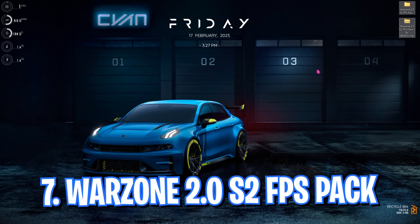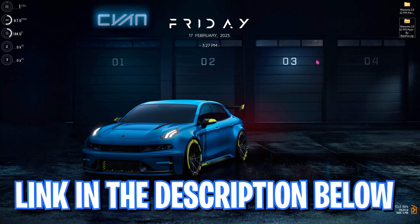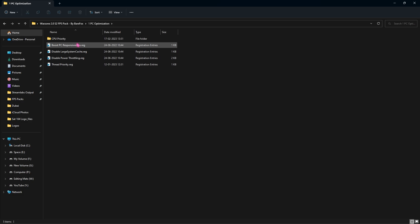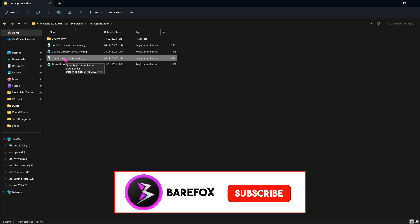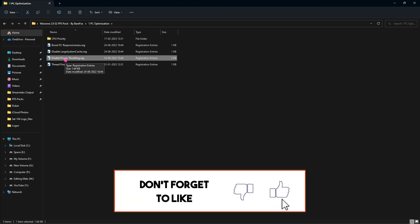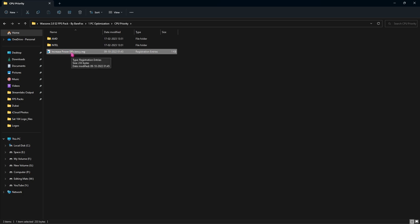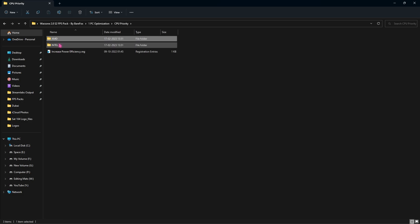Now let's move to the Warzone 2.0 Season 2 FPS Pack — download and extract it from the link in the description. The first folder is PC Optimization, which contains registry files. Run all of them: one boosts PC responsiveness including keyboard and mouse response times; one disables large system cache so files are broken into smaller ones cleared by Storage Sense; one disables power throttling so your PC won't disable hardware to save power; and lastly, Thread Priority optimizes your CPU and GPU.